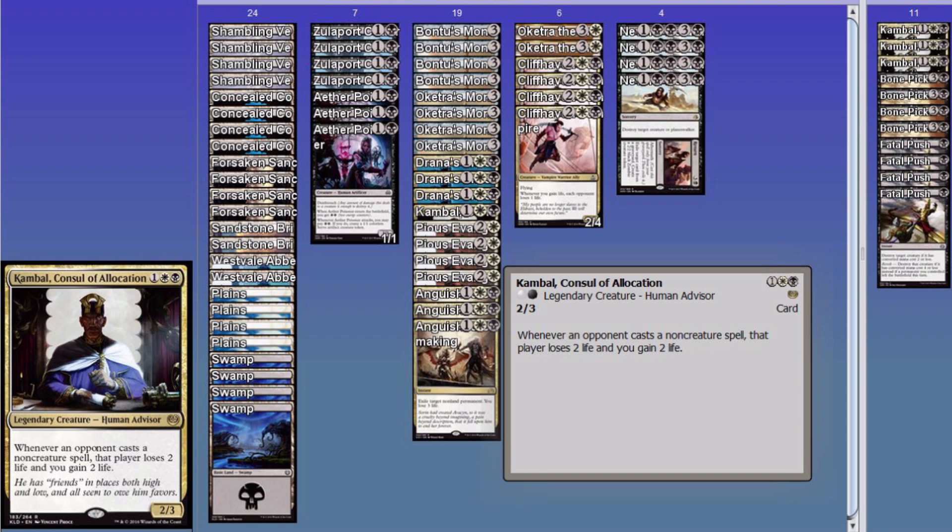Then we've got Kambal. Everybody loves him. There's only one left because I had to put in emergency Aether Poisoners because I was just losing to speed decks. There are three Kambals in the sideboard. Whenever an opponent casts a non-creature spell, that player loses two life and you gain two. He's a 2/3 for, honestly, two. Anticipating Glimmer decks — they die. Counterspell decks, to an extent — they die. Kill decks, assuming they don't kill him first — they die. This guy is just insane. Even artifacts, even Planeswalkers — if it's a non-creature spell, they get hit. Very important. At the very least, put him in the sideboard, and I believe he's a dollar or less.